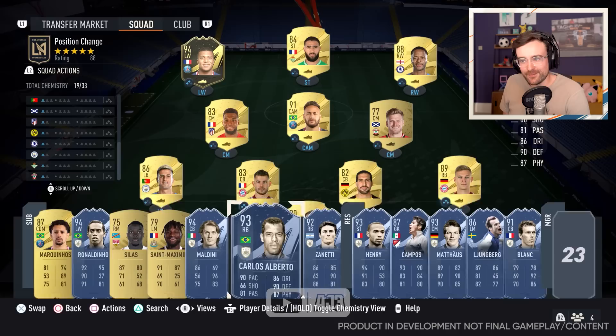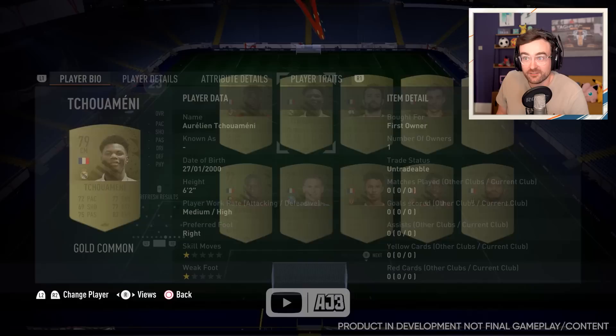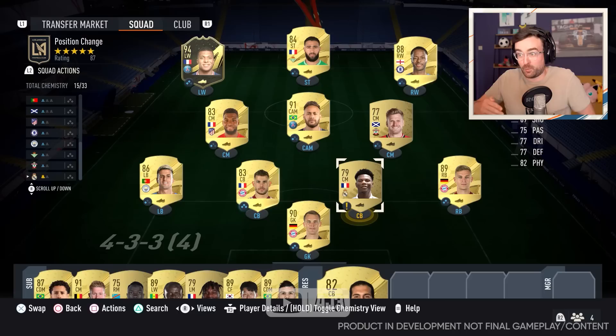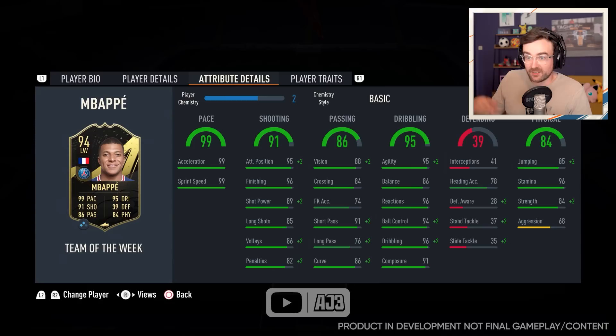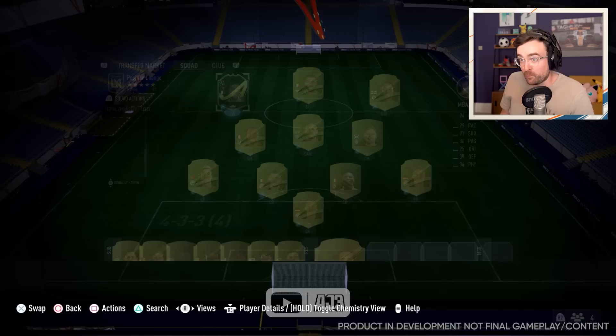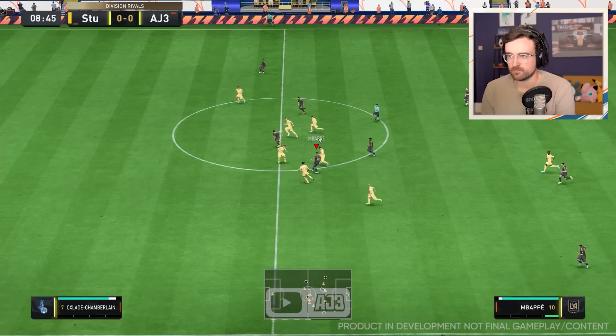That is our full team of position changers. I want to reiterate how exciting the new chemistry system is. Toomey, for example — 6'2", high defensive work rates but no secondary position at centre back. That's fine: you can play him centre back and he won't get a negative stat punishment from the exclamation mark. He still plays with his normal stats in game. He just misses out on boosts like Mbappe has with two chemistry. If you wanted to play Mbappe centre mid, you could, and he'd still play with his normal stats. Let's get into the game — our opponent has a starter squad.